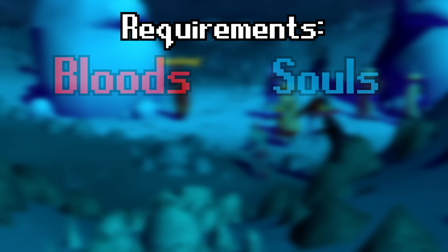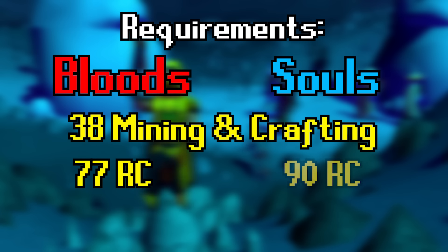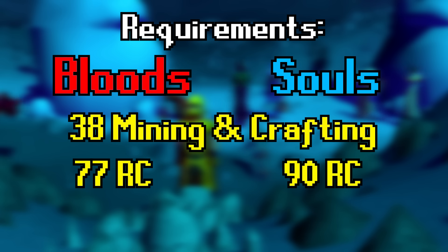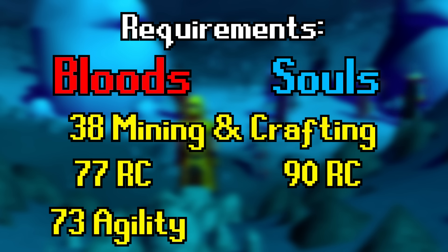The requirements for this activity are at least level 38 mining and crafting, but you'll also need 77 Runecraft for Bloods or 90 for Soul Runes. While doing this activity you'll be running a ton, so a higher agility level is also a strong benefit. There are three shortcuts I would consider almost mandatory. The agility requirement for Blood Runes is 73 — this lets you use the shortcut by the Blood Altar back to the mine, which will almost literally double your XP per hour. I would say this is a mandatory requirement.